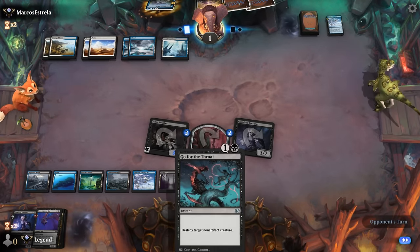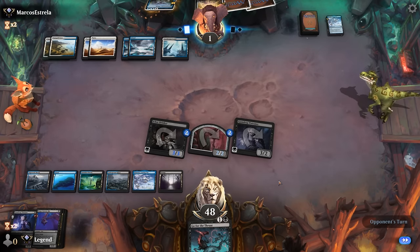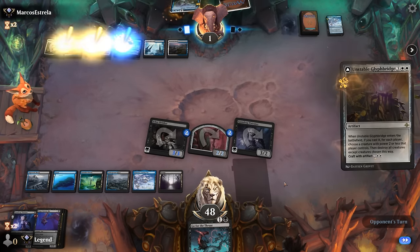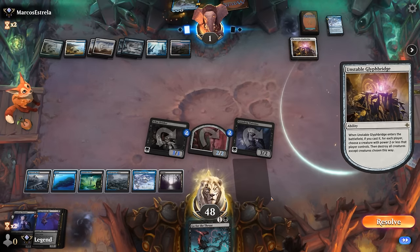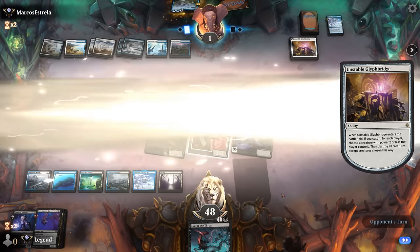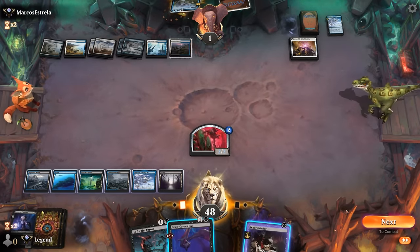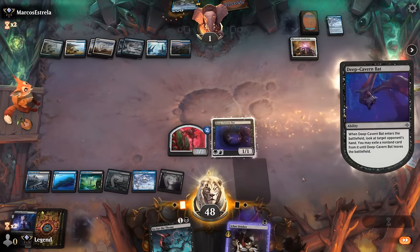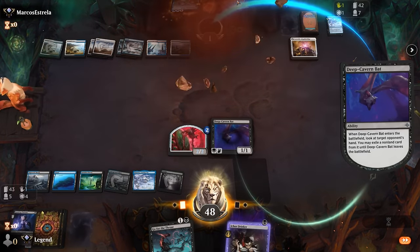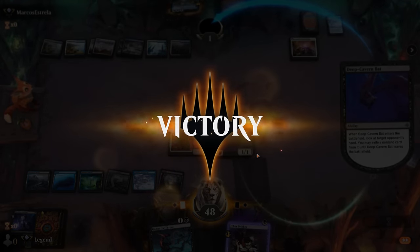I could have considered using Go for the Throat on my own Drinker just to have another Incubator token ready. Their last card needs to be something relevant. We can play Bat first in case they have an Elspeth's Smite in hand. Didn't quite get to see what they had, but looks like we got there. Sweet, on to the next one.